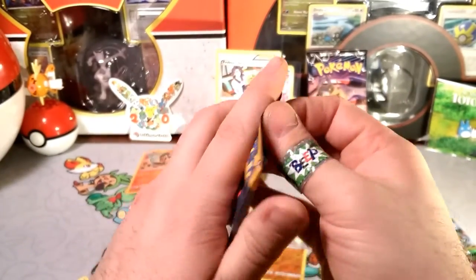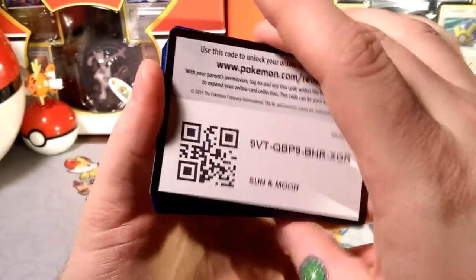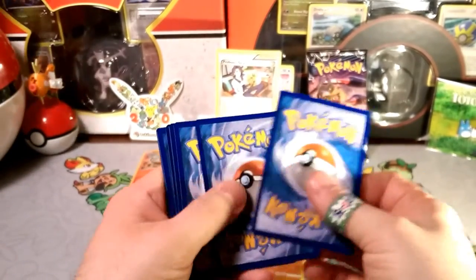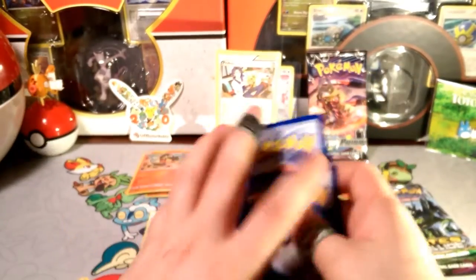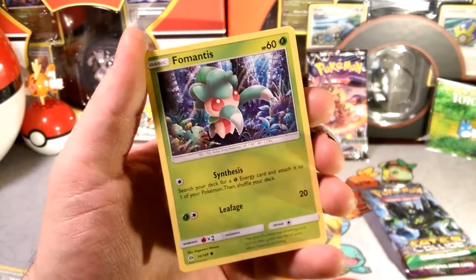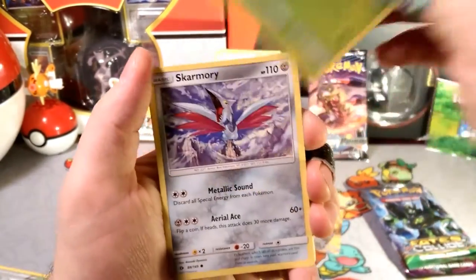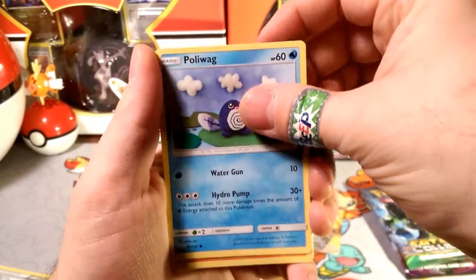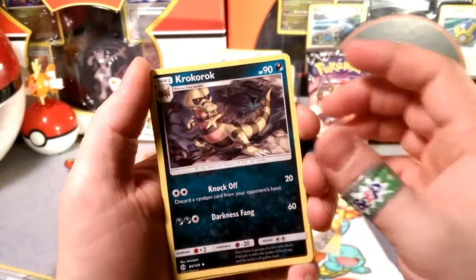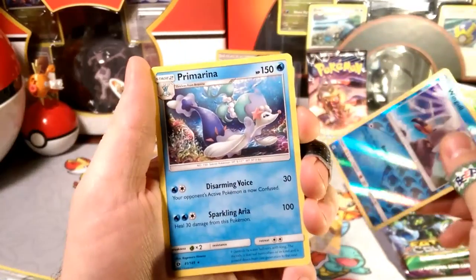So far nothing great, but let's see if Sun and Moon can change that. I'll give you guys the code — go ahead and steal that one and let me know what you get in the comments below. One, two, three — that's a fighting energy, and a classic fairy energy I'll put in my fairy pile. We got a Synthesis, a Fomantis, a Lurantis laughing on the ground, a Sandygast, a Politoed with Hydro Pump, an Energy Retrieval, a Corphish, a Rockruff — and our rare is a Primarina.